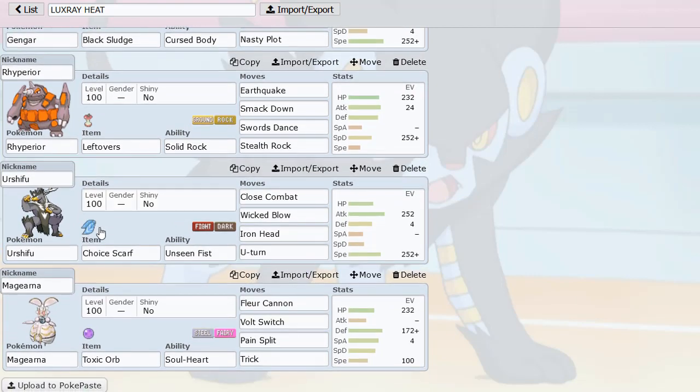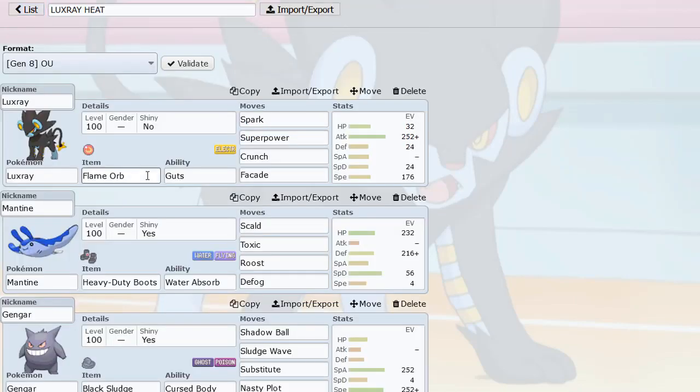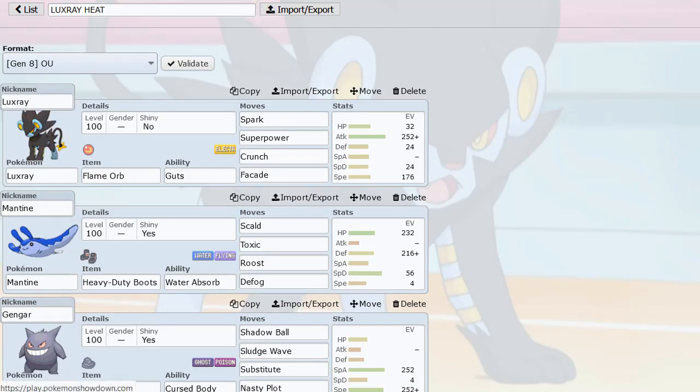Then we have Urshifu — I really like Urshifu and Magearna together, but I tried to spice it up this time: I'm bringing Choice Scarf Urshifu and Toxic Orb Trick Magearna. This is the ultimate Chansey destroyer — you Trick and steal their item, giving them a Toxic Orb, so they're always poisoned, and then you can just Pain Split whenever you get low. It's pretty funny. It can also be great versus Cinderace, taking away their boots and giving them a Toxic Orb. The Choice Scarf Urshifu takes a lot of mons by surprise too with a really nice speed tier — more unique than the usual Bulk Up or Band sets or just an AV Magearna.